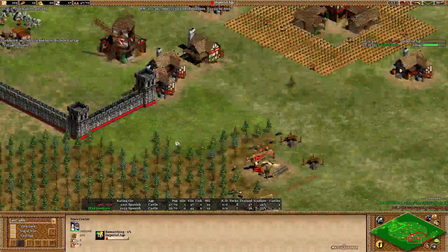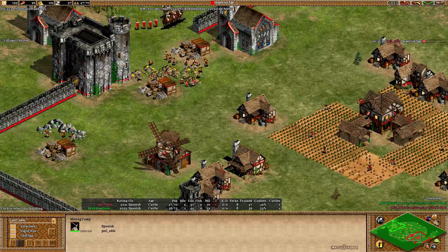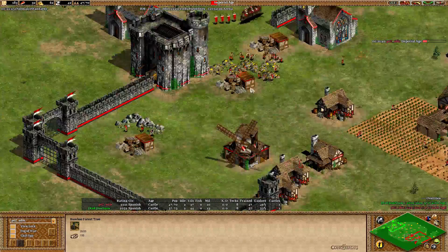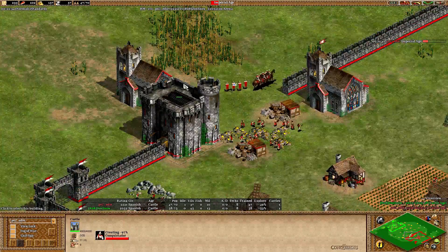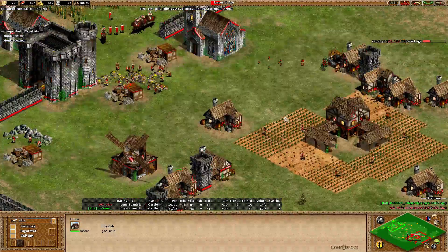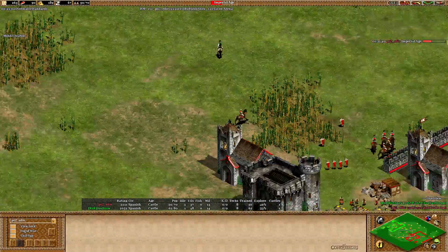Eddie is on the way to Imperial Age already, and the question is what is he going to do now. He's still keeping a lot of villagers on gold, three on stone. I'm not sure if he's going for a second castle in early imp, maybe just stay on one and try to get more conquistadors out, or maybe go for monks. I do see the second monastery, so it looks like monks to me, and a few conquistadors behind that. Eddie also walling on the side here with a few houses, totally walling himself in and wanting to make sure he's not surprised by Jon Snow.